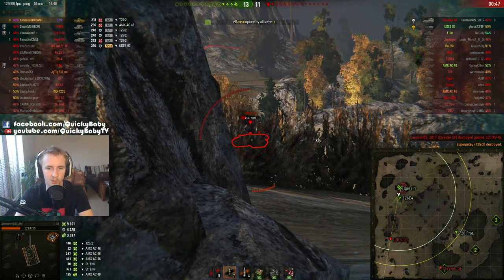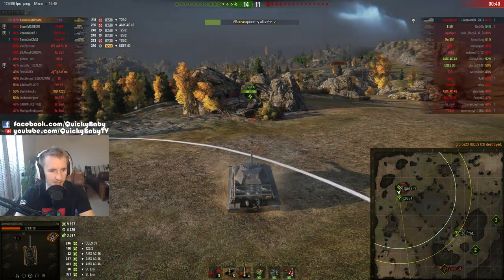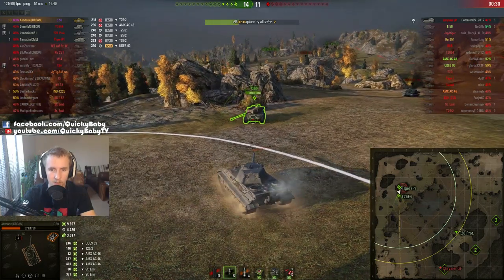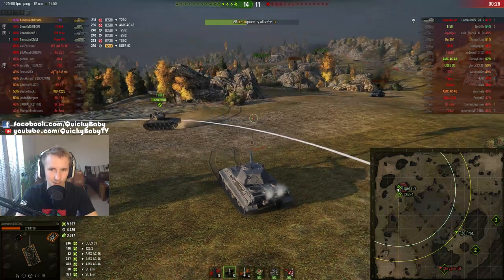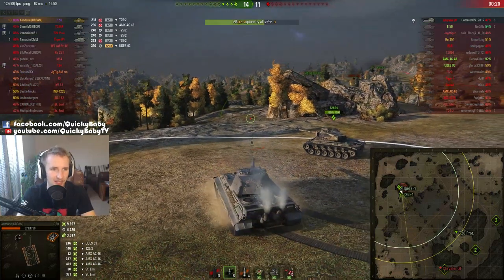Now up to 12,000 — make that 13,500 combined. But with 36 seconds left on the game and needing 33 seconds to cap, we need the Super Pershing to come in. And thank goodness — no heartbreak at the end here — the Super Pershing makes the correct play and enters the cap circle.